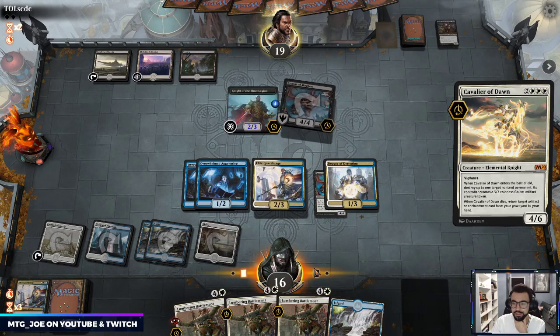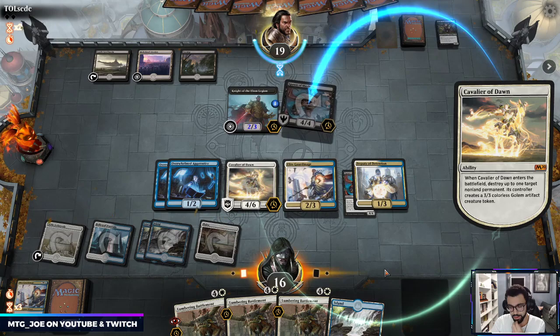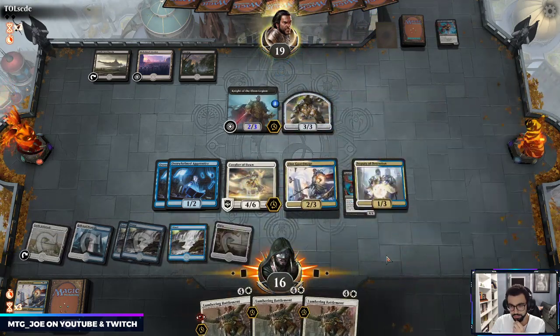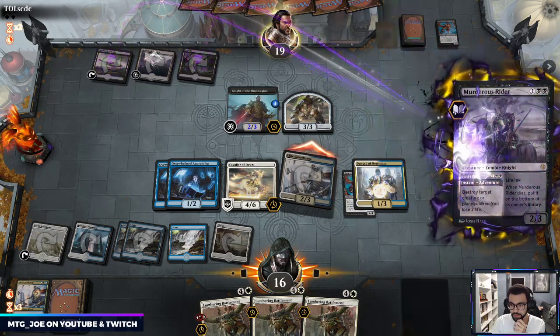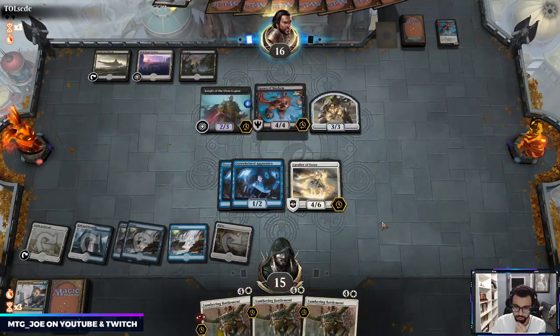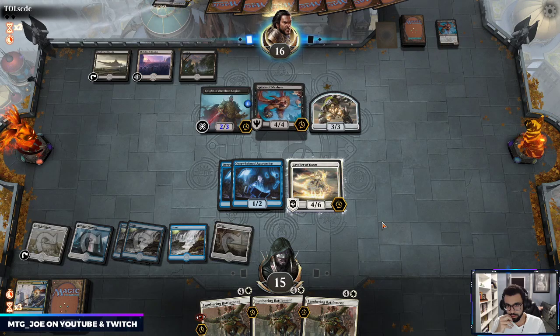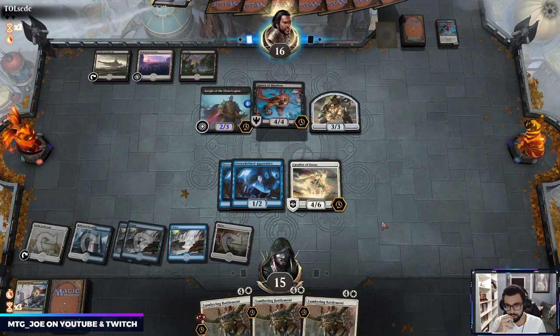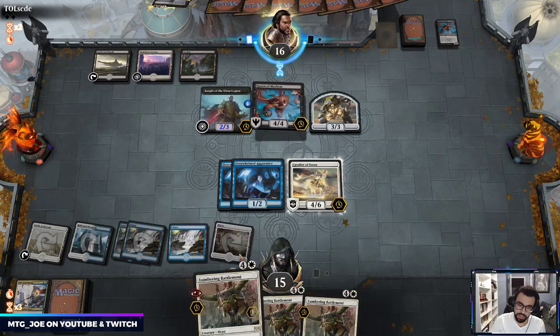The fact we got rid of both their Ankles is also good. Let's just play Cavalier here — it's a one-of in the list. We'll attack in here. Okay, it was a pretty good exchange for the opponent — wasn't expecting the Rider there. Opponent can attack in. They are winning the race right now by one, but these Battlements will start getting big, they get plus two plus two, so we'll get a six-six.